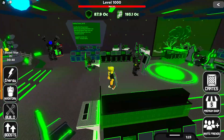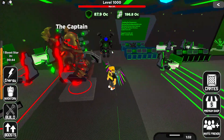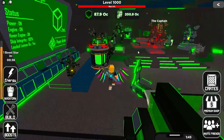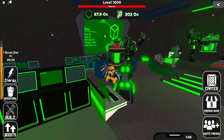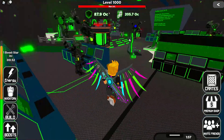Here you'll be led to this pretty cool looking room with the captain. Currently I don't think you can talk to any of them, but that would be kind of cool. They have these screens and stuff like that — engines power on and things like that. I think it looks pretty cool.